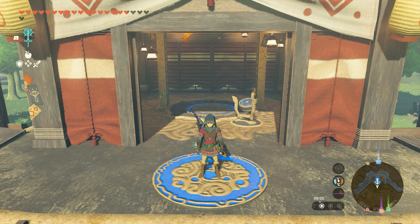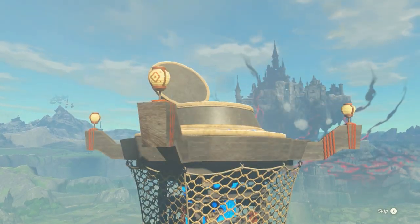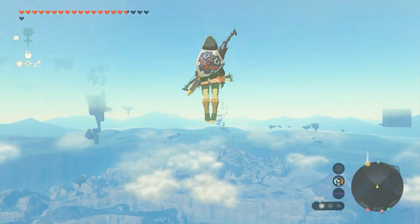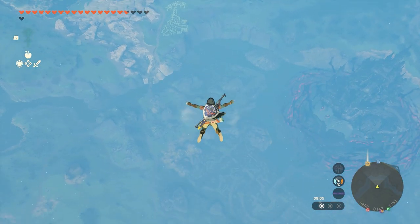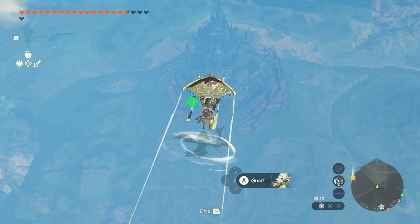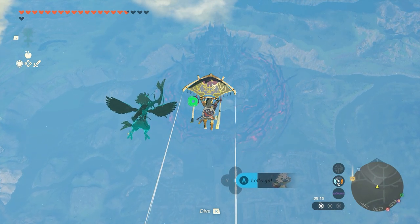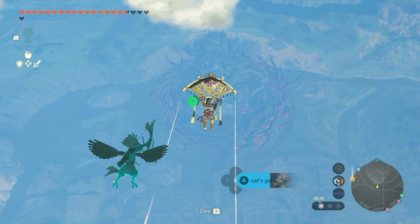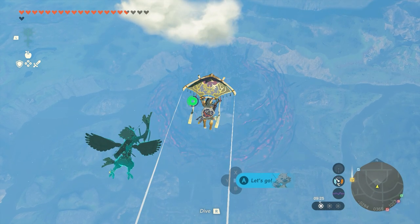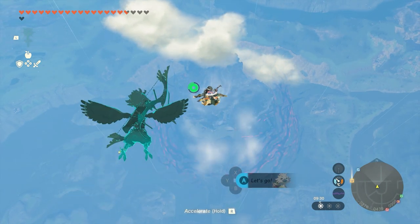To continue our search we have to travel through Lookout Landing. Just go to the tower and launch yourself up into the sky, then use your paraglider and glide towards Hyrule Castle. This is much easier if you have one of the first sages with you, which is Tulin from the Rito tribe. Also make sure you have enough stamina — that makes things much easier.